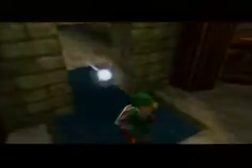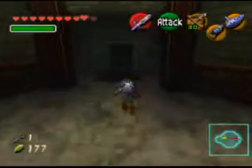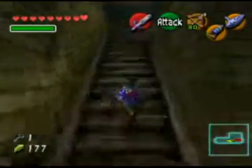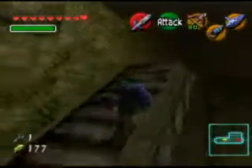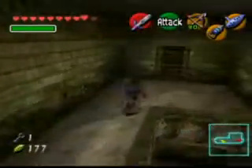Here we are at part 11.3 of my video walkthrough for the Legend of Zelda Ocarina of Time. We have just got the compass, and we've got a little bit of backtracking to do. If you remember the twisted corridor, we need to head back to the beginning of it.